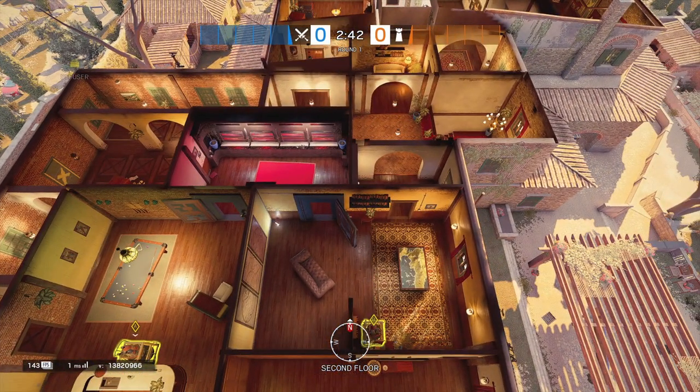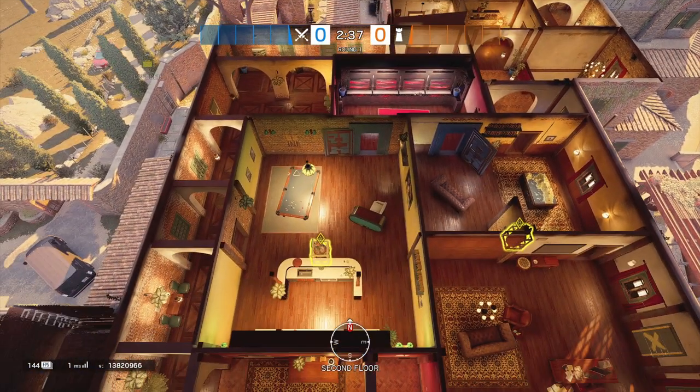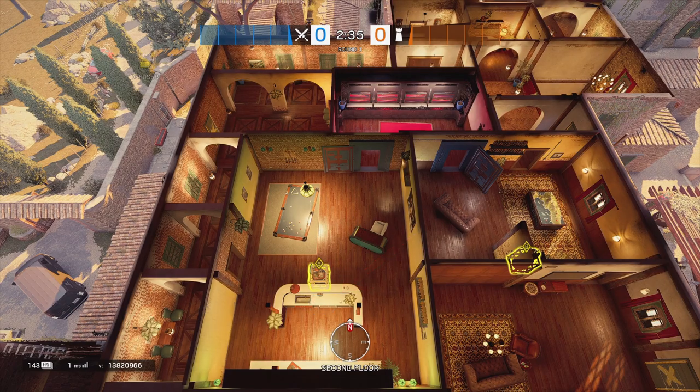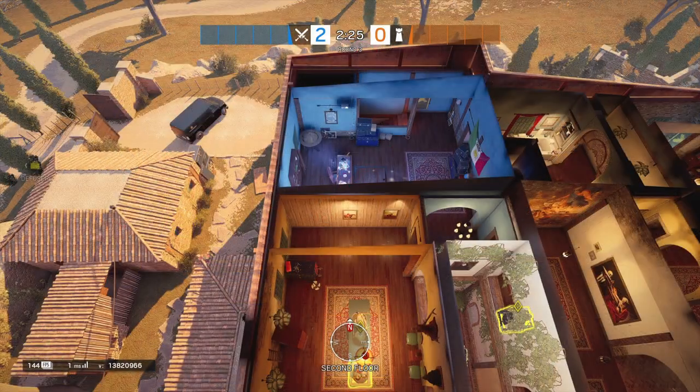Going over to Villa in Aviation — the first spot would be behind the vault door. And over in Games, it would be behind the bar. Over in Statue, the default plant would be in the middle of the room, next to the bomb, near the center statue. Then in Trophy, it'd be in the northeast corner, hard right of the door.